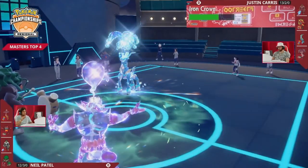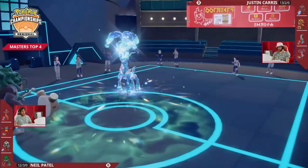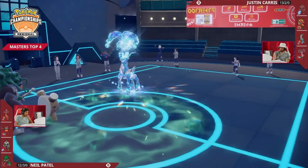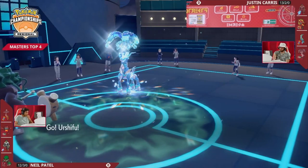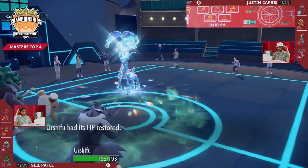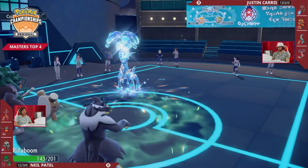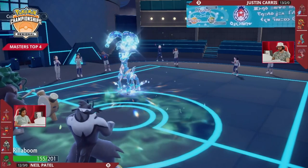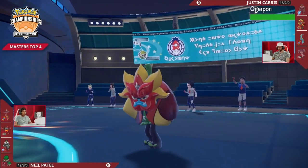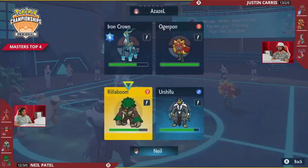Now Iron Crown is stuck on the field with its special attack lowered thanks to Parting Shot, staring down a Rillaboom — this is not a good place for Justin to find himself. Rough critical hit there; one Wood Hammer usually isn't enough to KO an Indeedy from full HP, and the Parting Shot would have been redirected into that slot, keeping Indeedy around and keeping Iron Crown's special attack neutral. It is a Water type so it resists Surging Strikes, but it's now weak to Grass type attacks from Rillaboom.